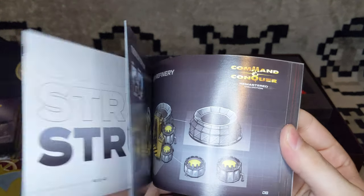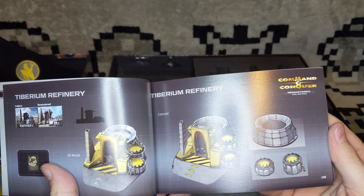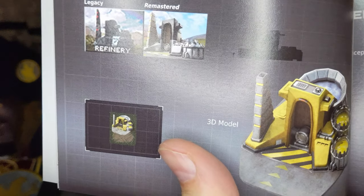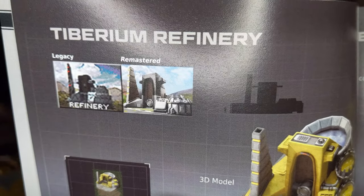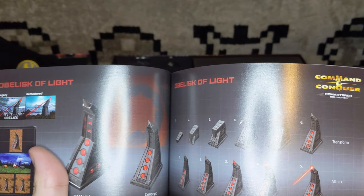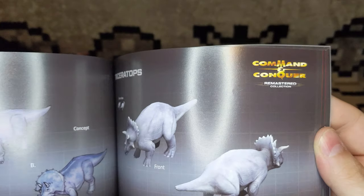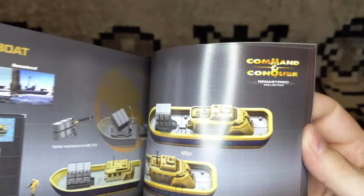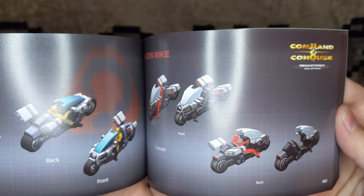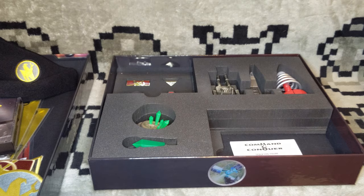Next up we have the art book, and this is really cool. We've got the concept art, the 3D rendered model, and it also has the legacy sprite as well as the original icons for when you would build it in the task menu. Obelisk — it's even got the animation sequences it goes through. The dinosaurs! The gunship, the recon bike. And then, oh, here we go — Red Alert. I need to give this a good looking through. Very, very nice.